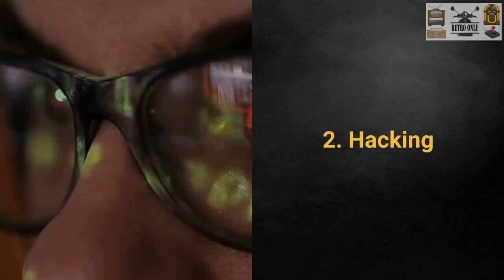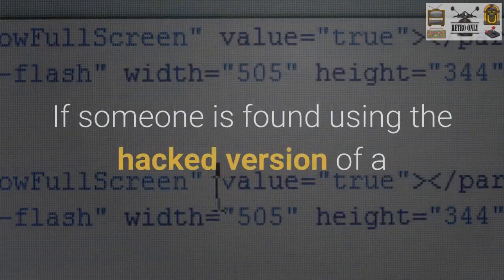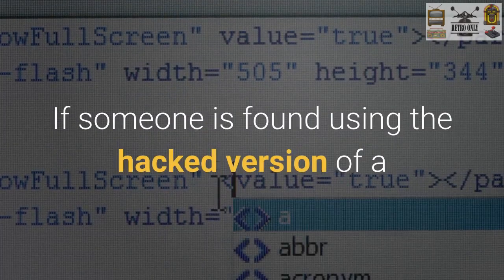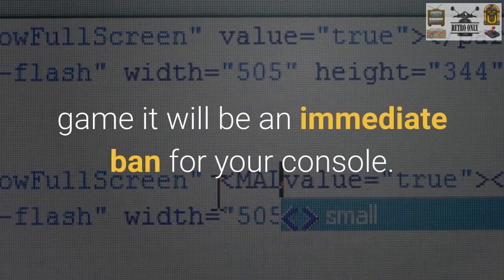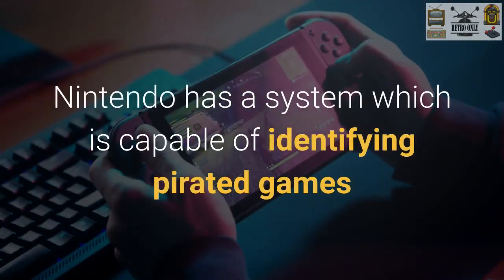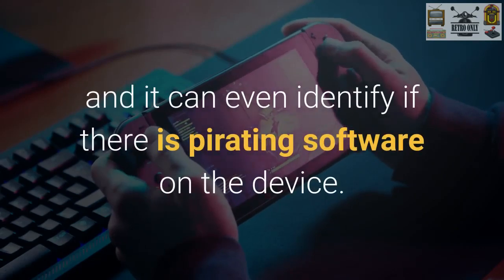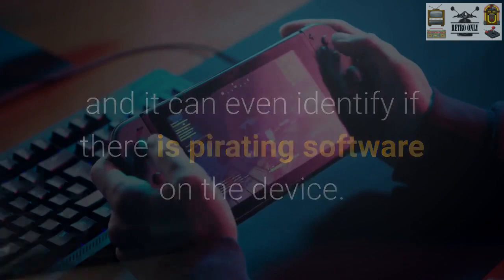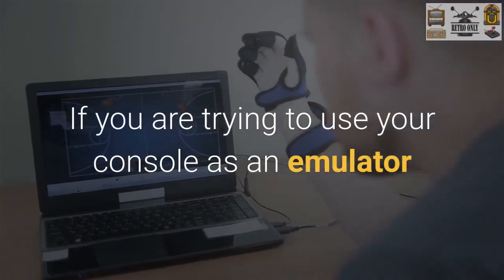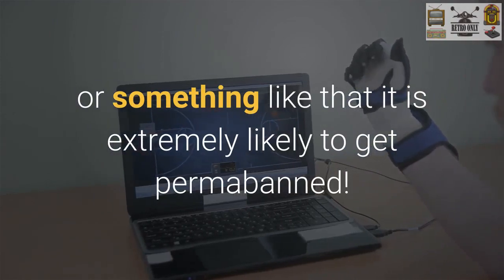Number two: hacking. Hacking is something completely intolerable to Nintendo. If someone is found using the hacked version of a game, it will be an immediate ban for your console. Nintendo has a system capable of identifying pirated games, and it can even identify if there is pirating software on the device. If you are trying to use your console as an emulator, it is extremely likely to result in a permanent ban.